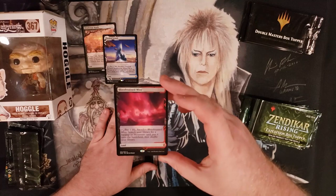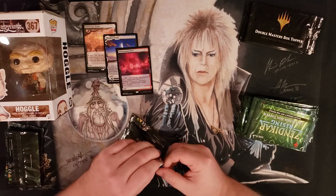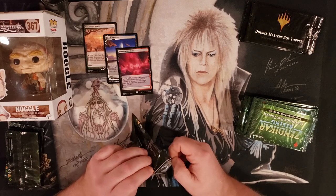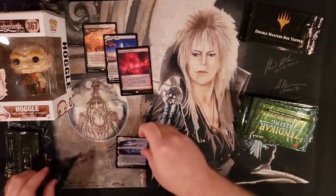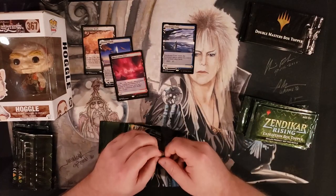Bloodstained Mire — three for three on Fetchlands! I know a lot of people hate Secret Lairs because it's basically Magic just printing singles. And all you can do is not buy it to not support that idea, but then it just makes them worth more. If you don't buy it, they can't get it. Seachrome Coast — got the first fast land. Not bad though. Three for three off Fetchlands right off the bat.